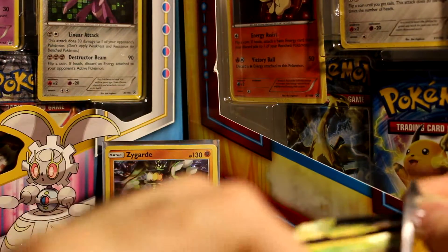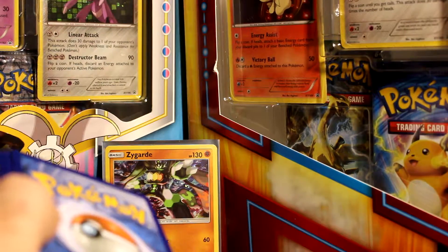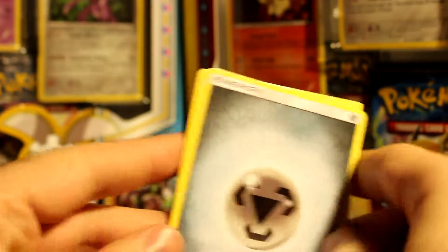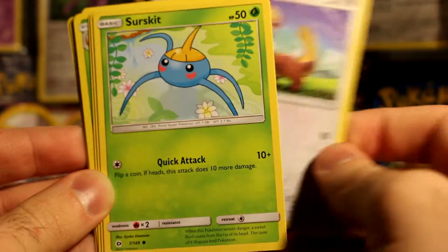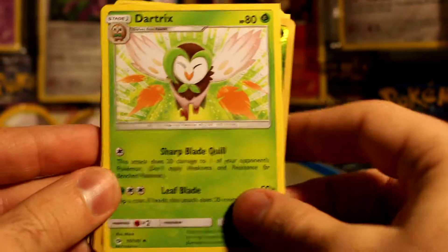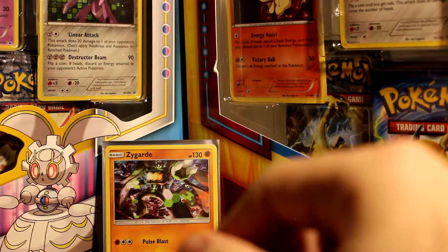For the last pack — quick opening. It's at about eight minutes right now, probably more like six. Got a Metal Energy, a Paras, a Fearow, a Litten, a Yungoos, a Surskit, a Pyukumuku, a Heal Ball, a Dark Tricks, a Morelull reverse, and this pile of sand — I almost said Sandygast.